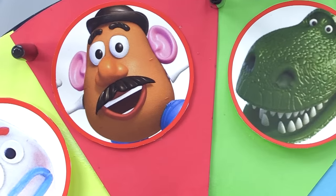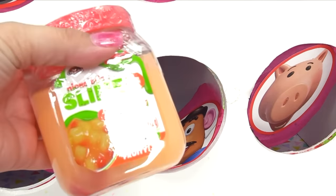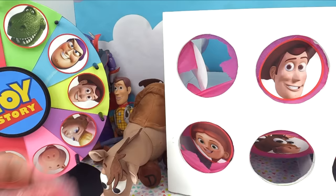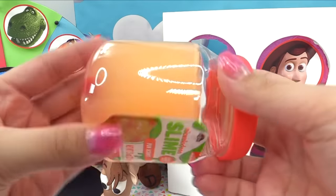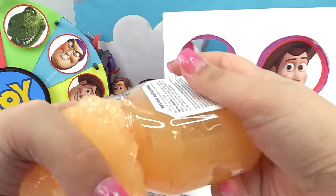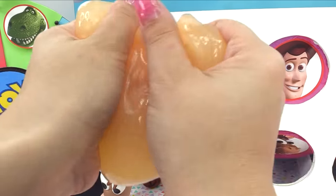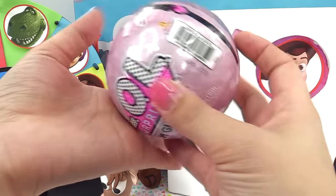We landed on Mr. Potato Head! He was one of my favorite toys growing up. Let's see what he's brought us — one, two, three. We have some more slime — tutti frutti! And another Glam Glitter. Let's check out this slime first. I like the cherries in there — tutti frutti. They're trying to make it into a fruit salad! We've got the same spongy pieces — this looks like it smells like peach. Let's give it a smell — yes, it's peachy. Look at the cherries — it's a fruit cocktail slime, nice and stretchy.